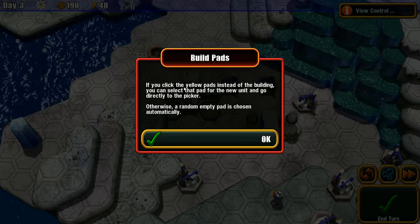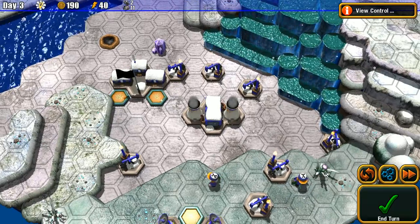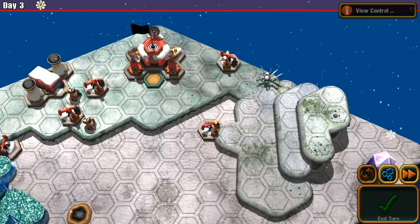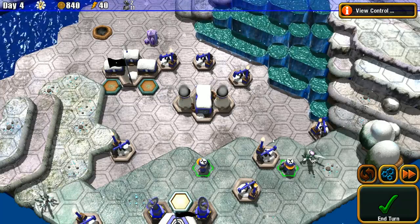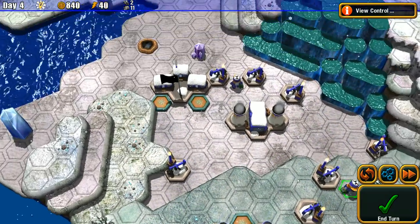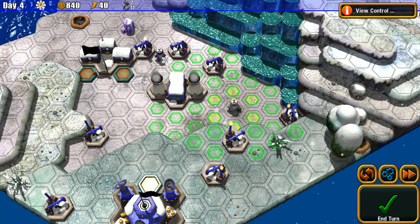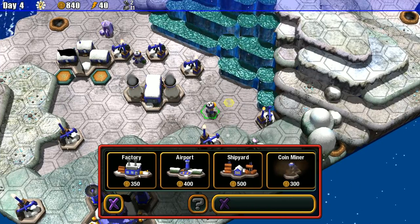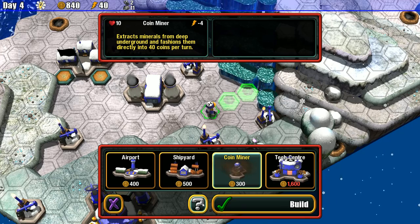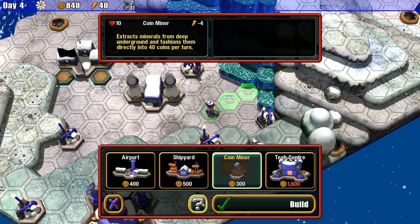There's also info about build pads: if you click the yellow pads instead of the building, you can select that pad for the new unit and go directly to the picker; otherwise a random empty pad is chosen. At this point, I'm going to save my money. He's got a power plant, then another power plant. I've got 840 coins. The coin miner gives 40 coins per turn and would pay for itself in about seven or eight turns.